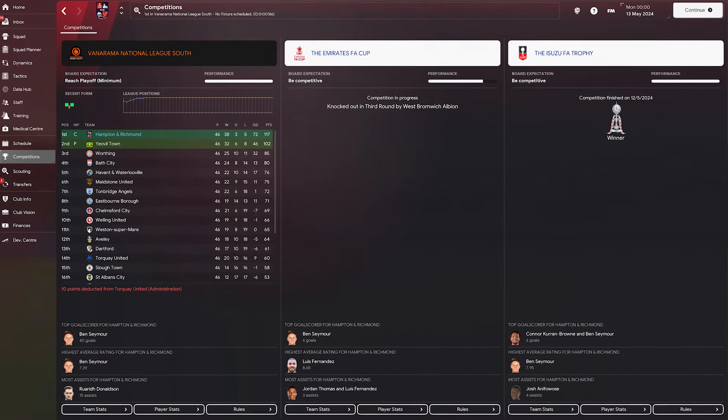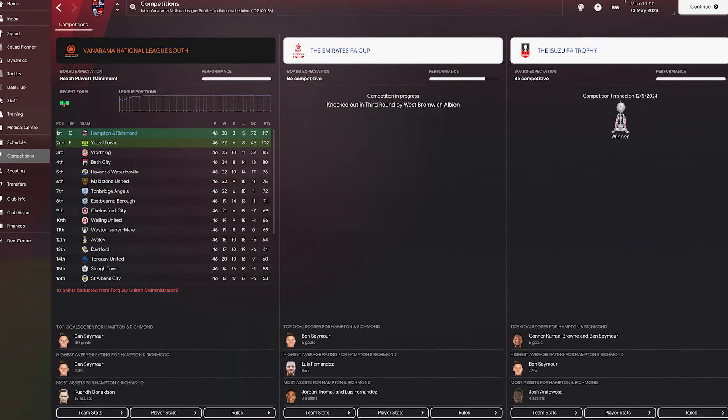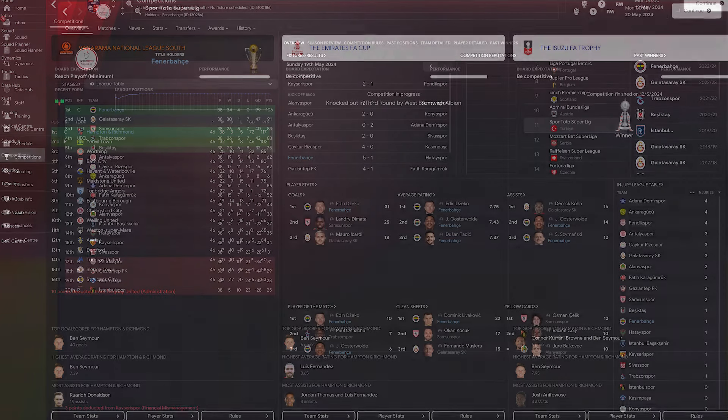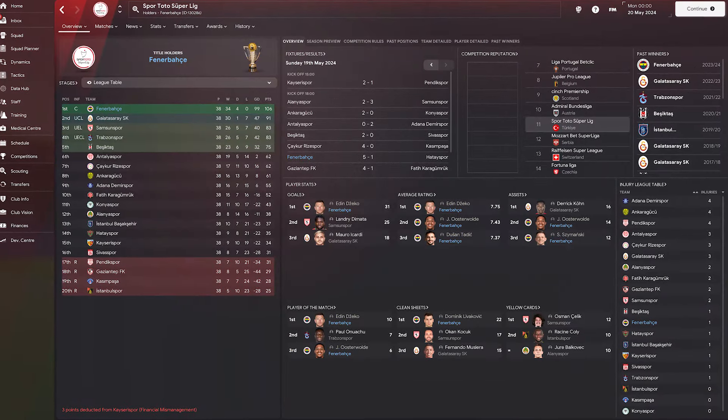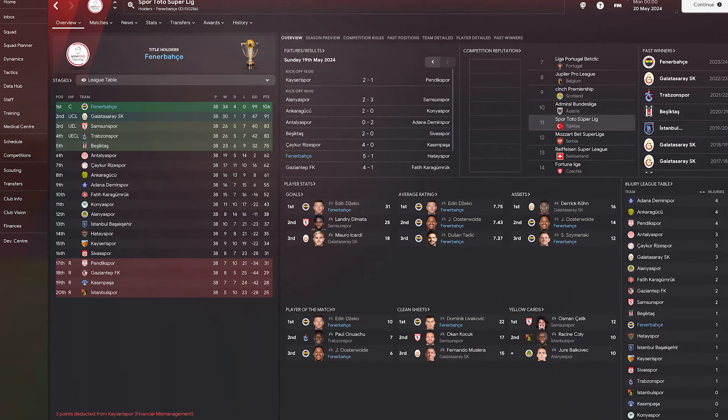It is the Master of Puppets and we are back today for version number three. We have tested this at all levels of the game. We gave it to Hampton and Richmond, who were in the National League South - they won the title and they won the FA Trophy as well. We gave this to Fenerbahce over in Turkey and they won the league with an unbeaten season.